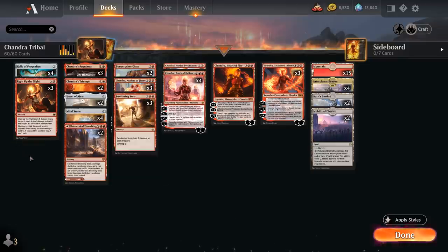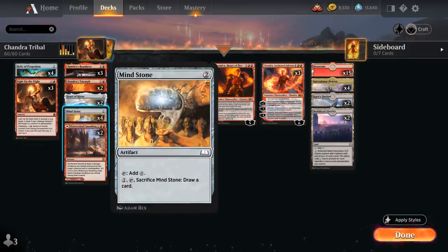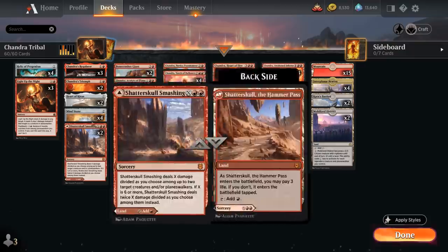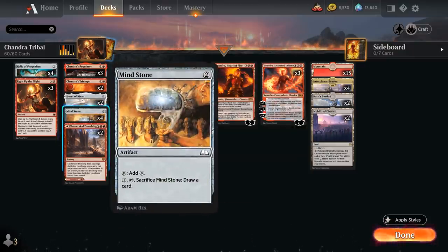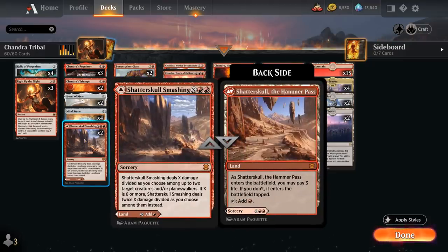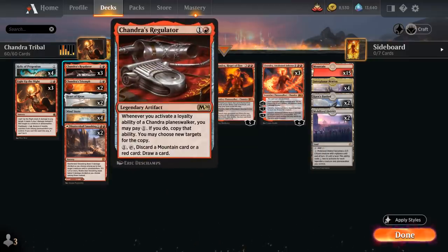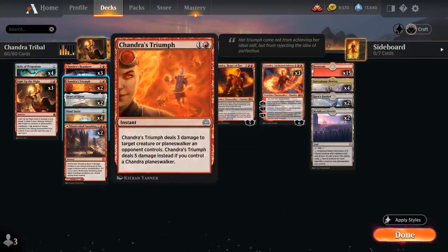At 2 mana we've got Mind Stone for acceleration, helping us cast Chandra, Torch of Defiance on turn 3 — one of our better starts — and it can always be sacrificed later to draw a card. We've got Chandra, Skull Smashing, which can be played as a land or a removal spell, and can also be discarded to Chandra's Regulator as a red card. Then 2 copies of Chandra's Triumph, dealing 3 damage to a creature or Planeswalker at instant speed — or 5 damage if we control a Chandra Planeswalker.